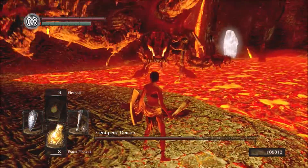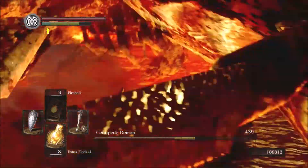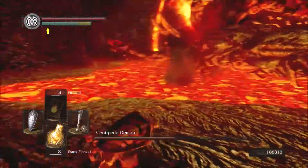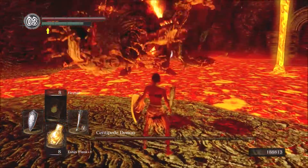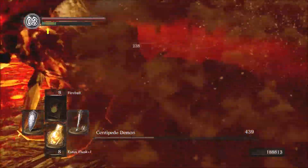Now if you manage to cut off his arm, remember that it actually becomes a separate enemy, so make sure to quickly kill it. And the final thing to keep in mind is that the boss can in fact bleed, but it's likely that you won't hit him enough times in a row to actually activate the bleed effect. And like most boss fights, it's in the end a matter of patience.